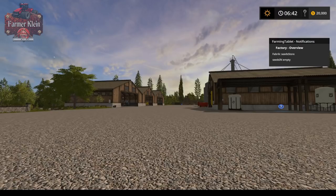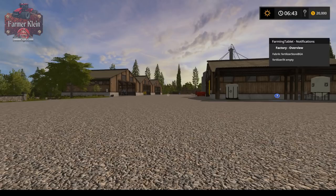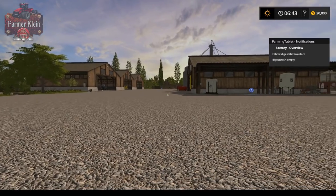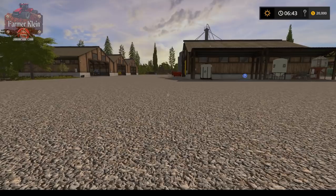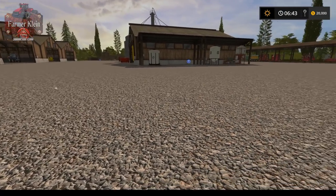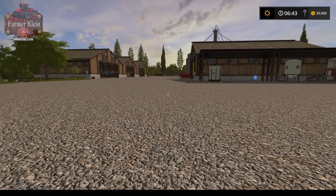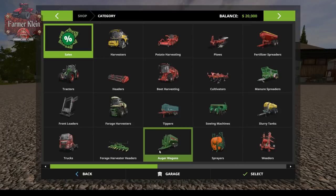Now that you've got the tablet and know how to activate it, let's start talking about the tablet itself. The first thing you'll notice in the upper right corner is the Farming Tablet notification screen. It's basically scrolling through all of the different fabric scripts on the map and giving you a status of those. Let's go into the in-game menu and I'll show you the Farming Tablet itself.